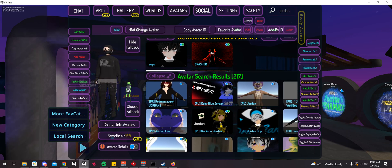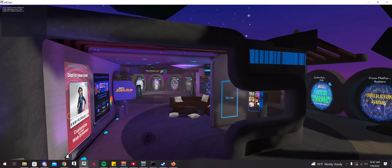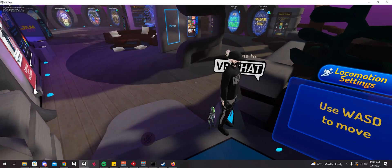You can only switch into ones that are uploaded publicly. But you have all these buttons — you can soft clone private avatars, you can preview them, which I think just shoots the avatar out in front of you. That's my private one there.